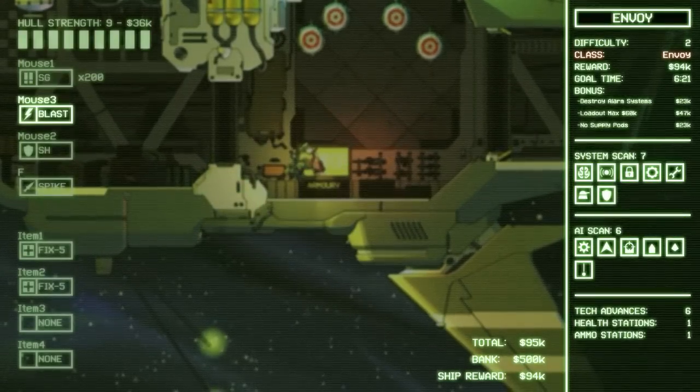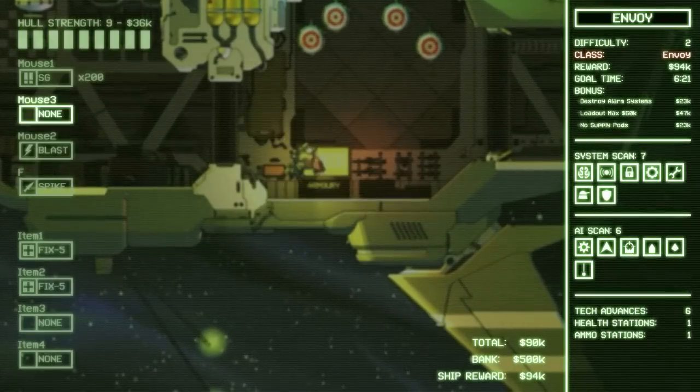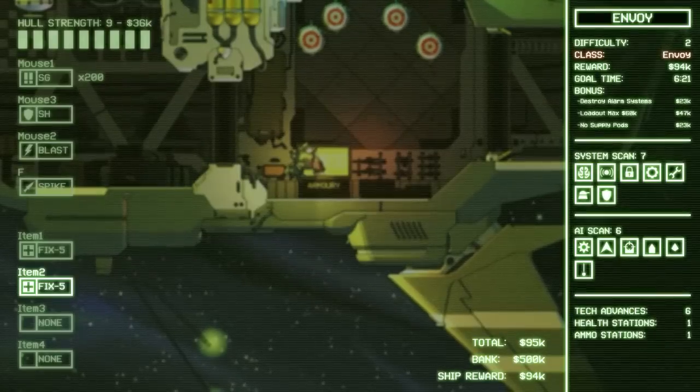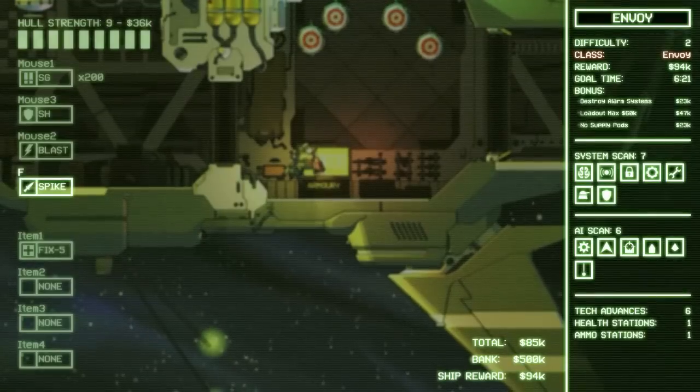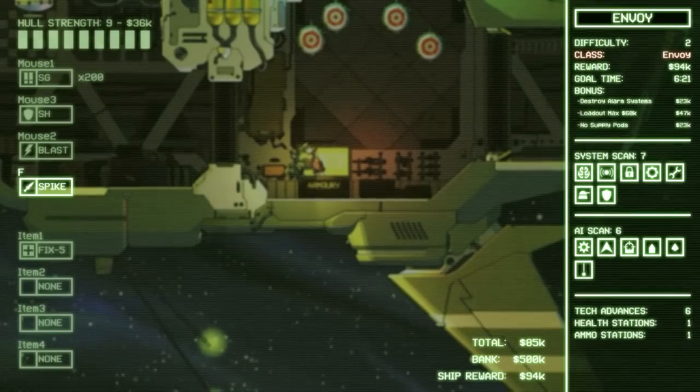200 rounds might be okay; we've got the blast to work with. Non-shield — there we go. I always forget to do these properly. Total ship reward — pushing a little bit here. Let's try none. Let's try one healing pack; try to make a little bit of money from the first one. It should be easier. I don't really use shields — how much are they? 5k — no, they're worth it. Good luck me.